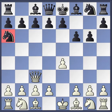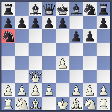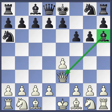Remember, knights on the rim are grim. A better move in that position would have been just to move the knight to the c6 square. I like how black attacked white's queen again. If you look at this position, white has only moved two pieces in this entire game — the pawn and the queen.